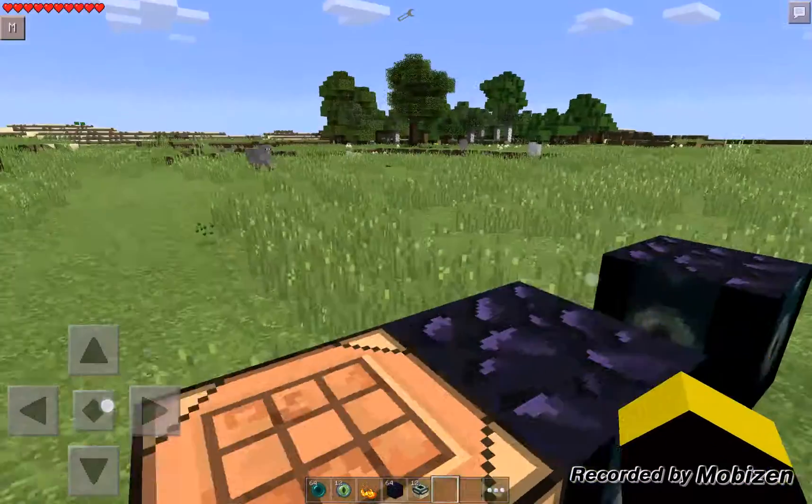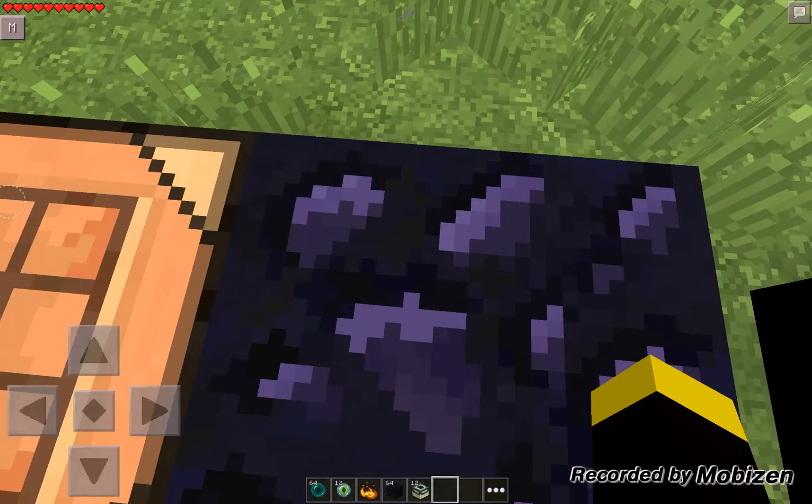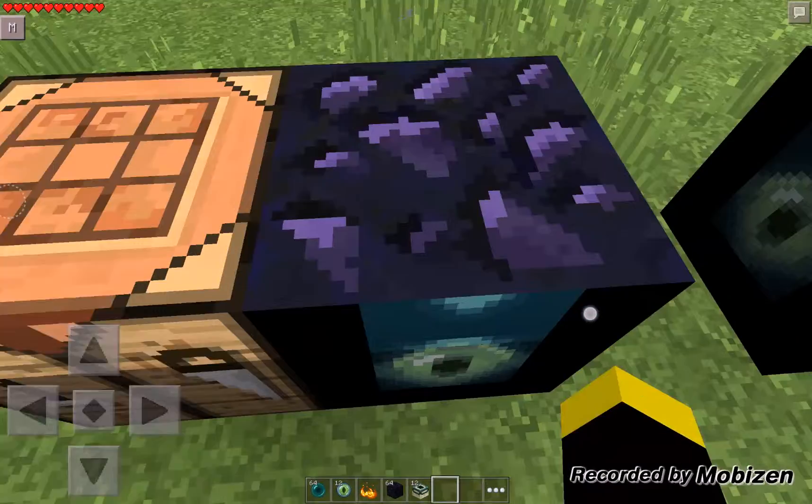Now I'm going to show you some glitches that I noticed with these. One: if you stand on top of it, and then open it, and then close it, you fall through it. So don't put lava under these.